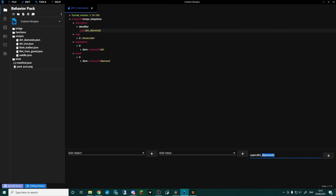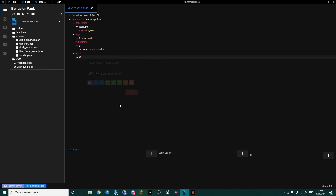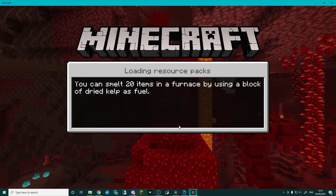Back in bridge, we have our dirt-to-diamonds recipe. Right-click it and go 'duplicate', and call this 'dirt to iron'. Change the description identifier name to 'dirt_iron'. In the result, delete the item and add it back — look for 'iron_ingot'. Press Ctrl+S to save, then back into Minecraft.